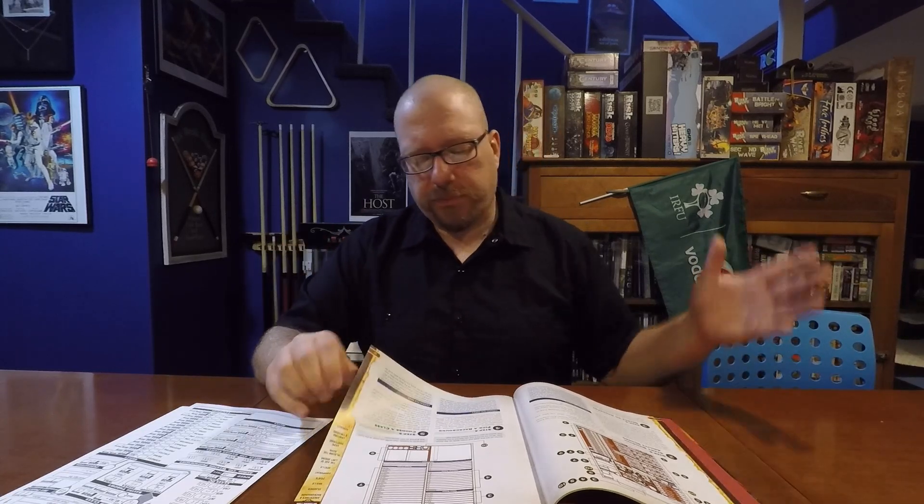So what else do you get for being human? Human starting hit points are eight, they have a medium size and 25-foot speed, and they get two free ability boosts that we've already covered. They get Common and additional languages equal to their intelligence modifier. I do give him enough — I'll spoil a little bit here — to get a plus one to his intelligence modifier. So in addition to Common, I decided that Guts speaks Orc. I'll come back to why that is in a minute.